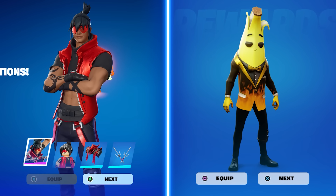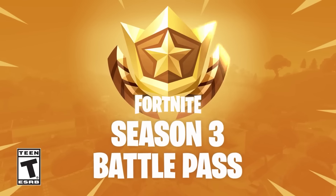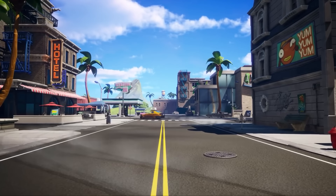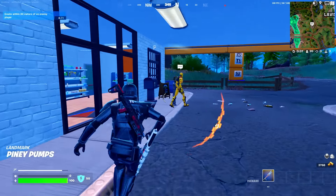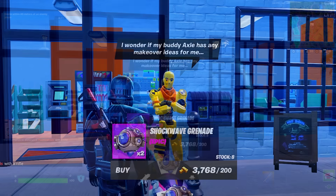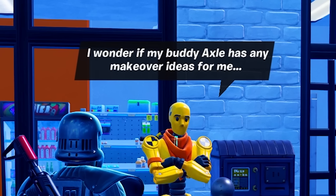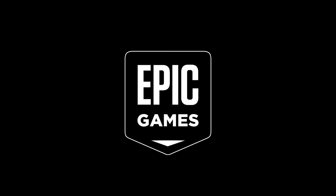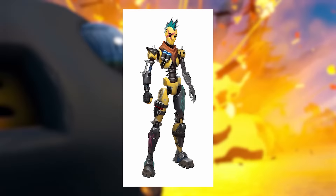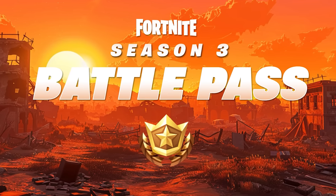Fortnite has added many hidden secrets, including new Battle Pass skins. Our first Battle Pass skin is already teased in-game. Landing over by the gas station for the 23rd NPC just added in V29.40's update, you'll notice the dummy skin's dialogue says 'I wonder if my buddy Axel has any makeover ideas for me.' In the recent Epic Games skin survey, a new design for this official skin was already added, making it clear it's going to be the overall theme and skin for the Season 3 Battle Pass.